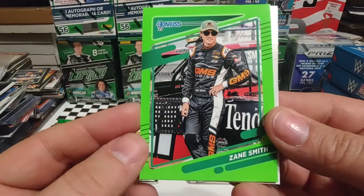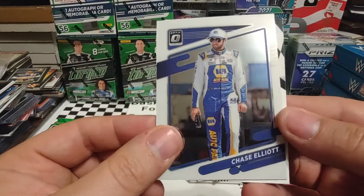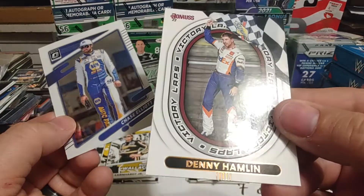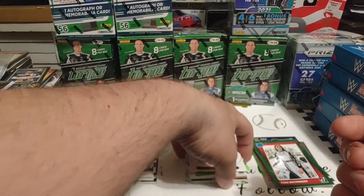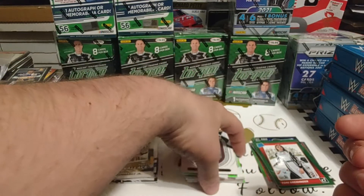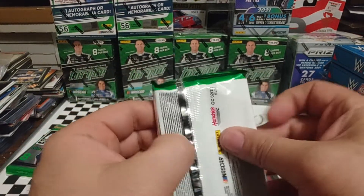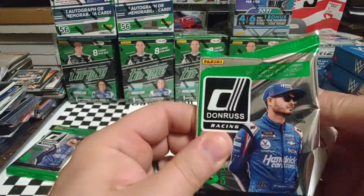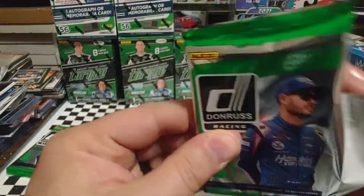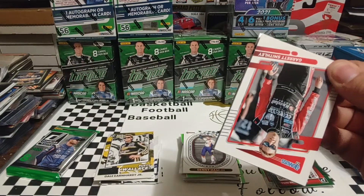Zane Smith, Lime Green. Chase Elliott, Optic. And then a Denny Hamlin Victory Lane Bronze — Blaster version, whatever you want to call it. I'm still disappointed about that Tony Breidinger. I'll still sleeve it up, but it's just a little sickening to get a good card like that out of a blaster and somebody in quality control just didn't do their job.